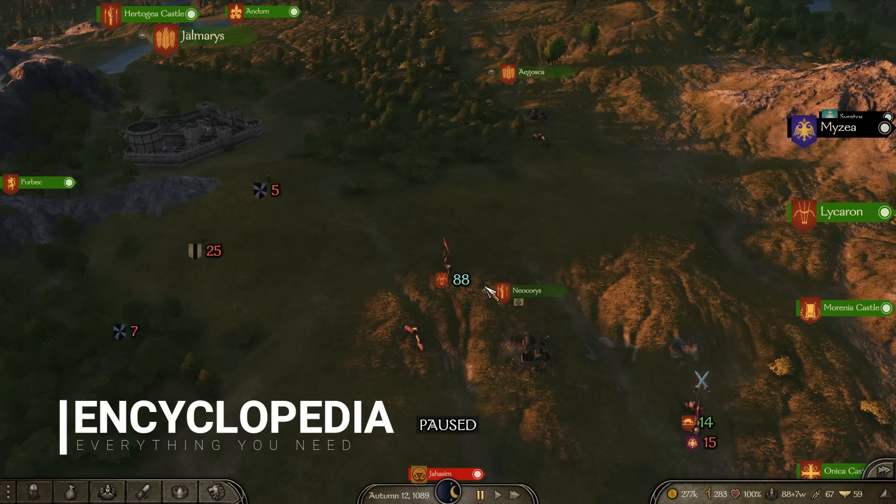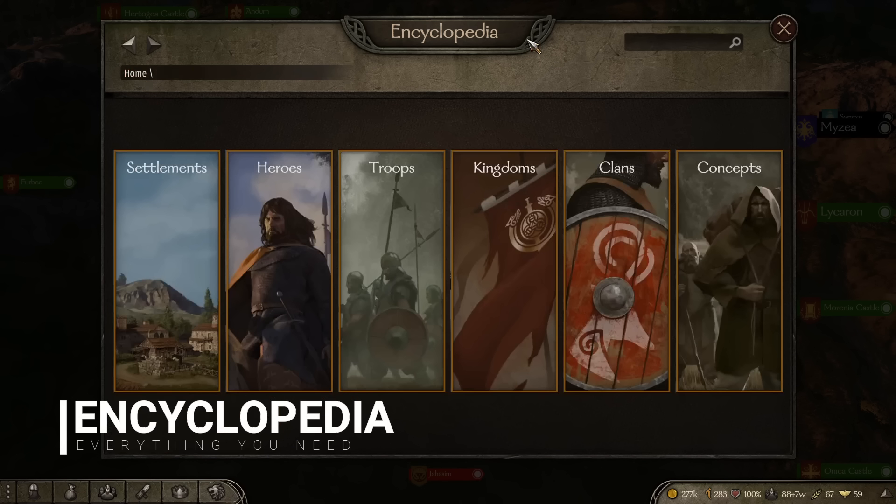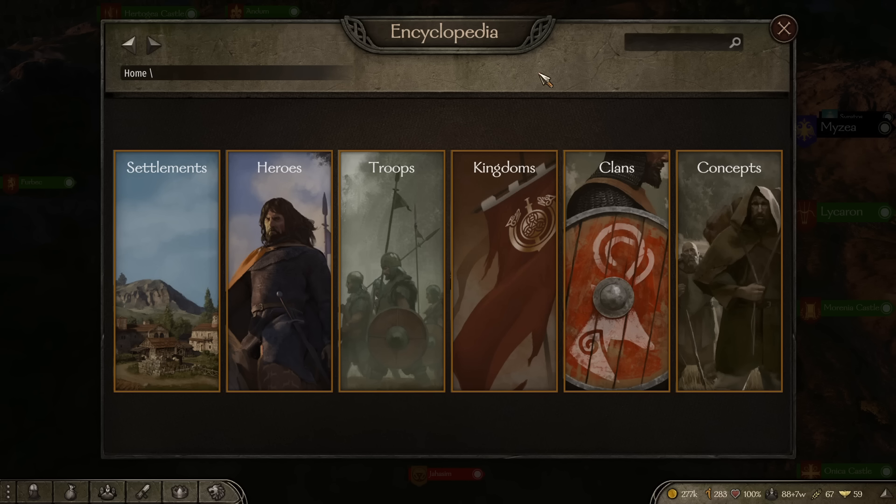Tip number one is the encyclopedia. If you press the N key on your keyboard you will open this up, and this is probably the most valuable thing that the game never really explains to you or tells you about. Any veterans of the series will know about this — it's fairly simple, but what you have here is a complete encyclopedia of everything in the game.